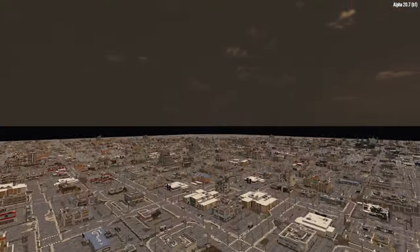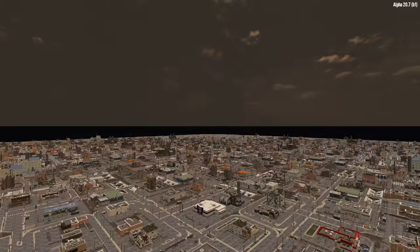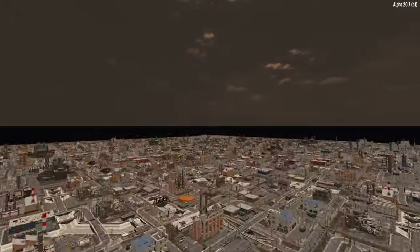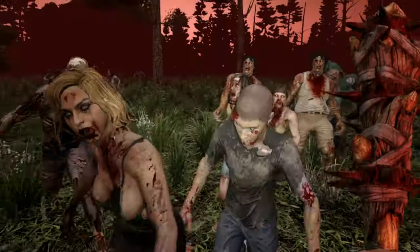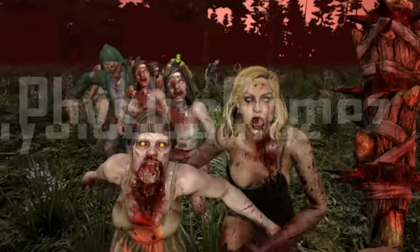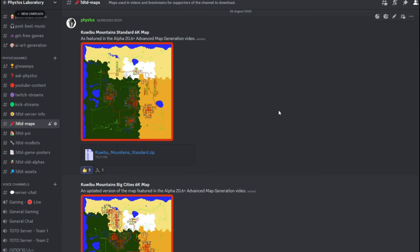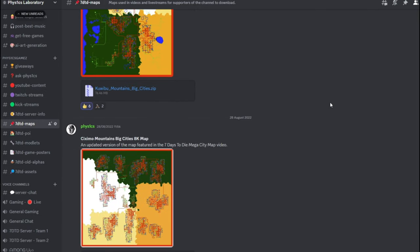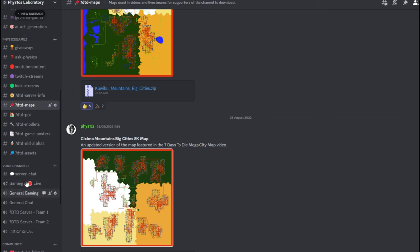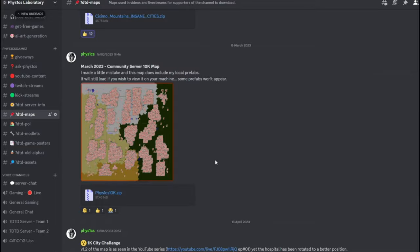I've worked out how to do this with Terragon software and I'm going to show you the step-by-step guide on how to do this yourself. If you just want to download the maps I've made them for you and they're available for download right now. So sit back and relax and I'll show you how to make these mega cities here on Physics Games. Links to the software, downloads of the maps and a wonderful community in the Physics Laboratory are all available — you can join up and become one of the lab rats.